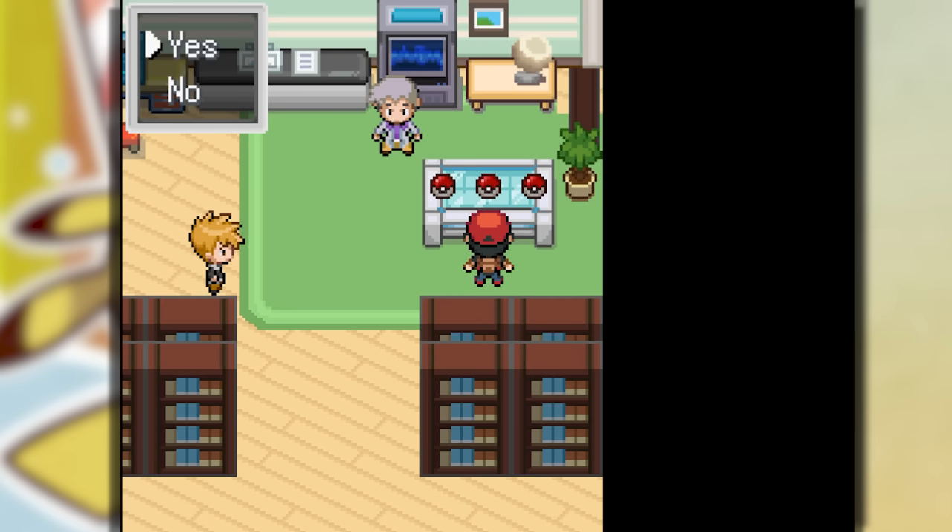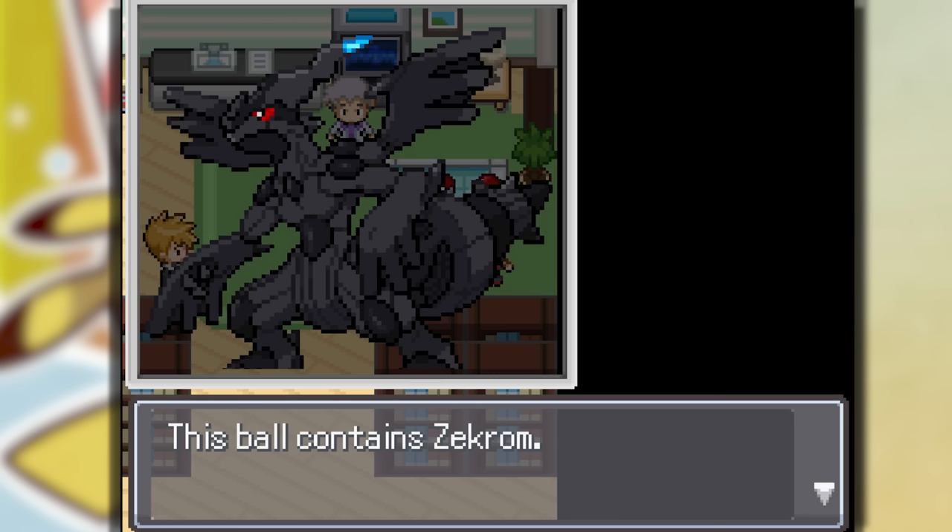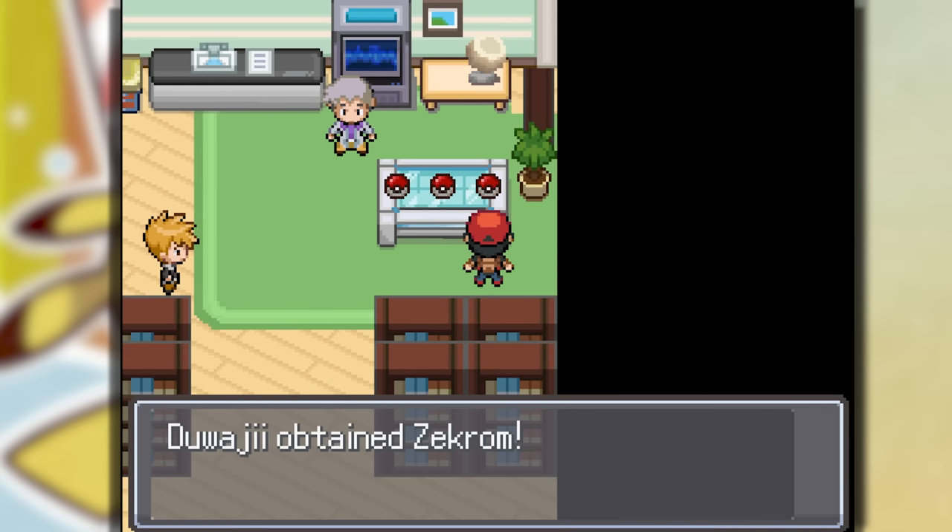After resetting — and every time we reset we have to redo the settings — we got Electabuzz, Curlea, Zate... Fortress! We got our first legendary. That actually took a little while but like we said we're only using legendaries.